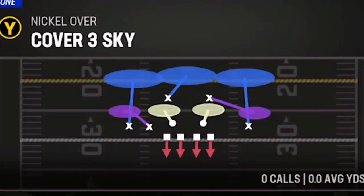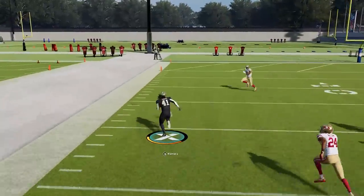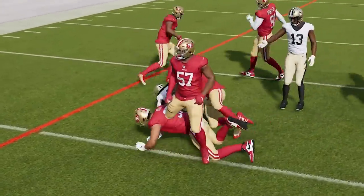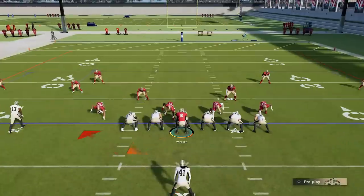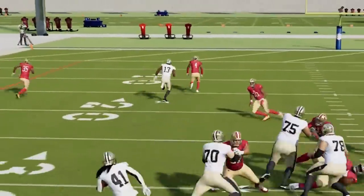In Madden 23, cover three is a much improved run defense. In years past it was bad because the cornerbacks would drop back allowing a lot of outside run space. But in Madden 23, the linebackers and defensive ends do a much better job of getting outside and taking away those outside run lanes. This is a lot better than man coverages like Man Zero and Man Cover One, where receivers pull the cornerbacks back and the corners end up with their backs turned chasing receivers running phantom routes.